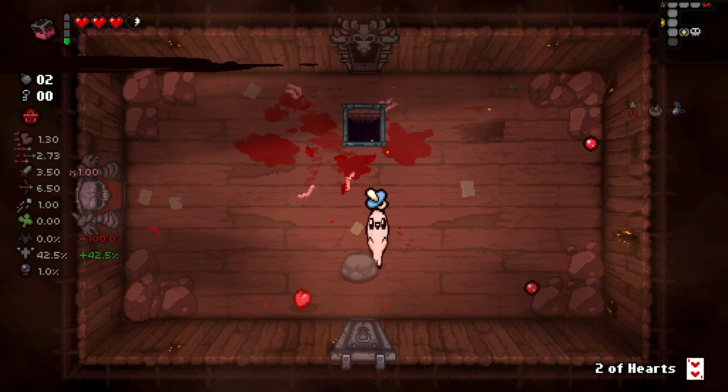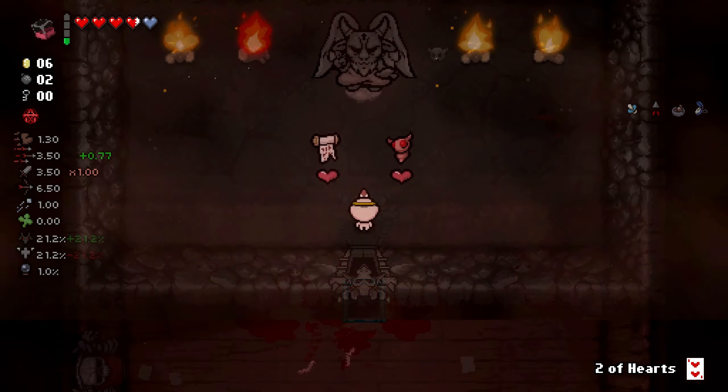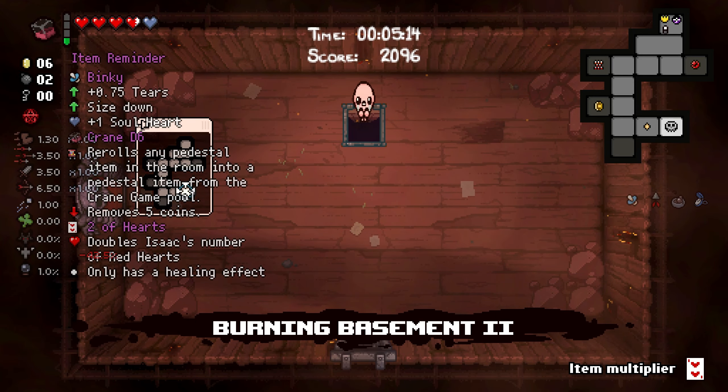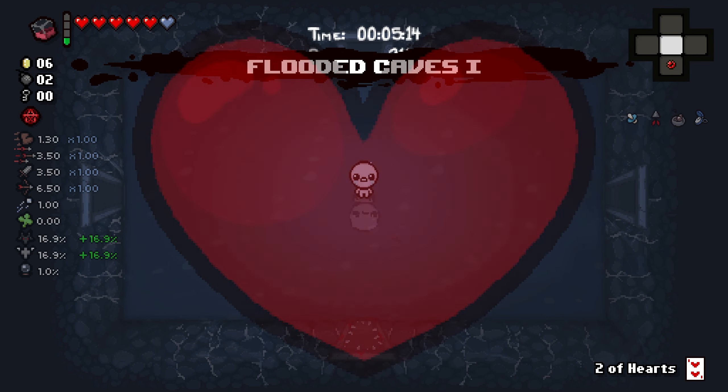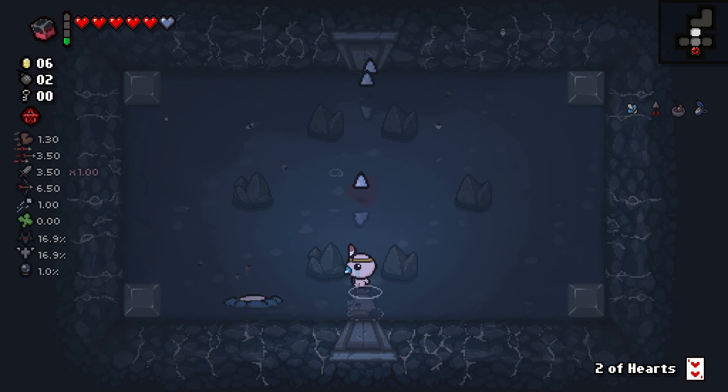I like the Electro Swing. Pretty good. We have an Eternal Heart, we have a bunch of health. Absolutely worthless. Kind of a sad Devil Deal moment. But that's fine — it just puts more emphasis on the immaculate items we've already gotten.